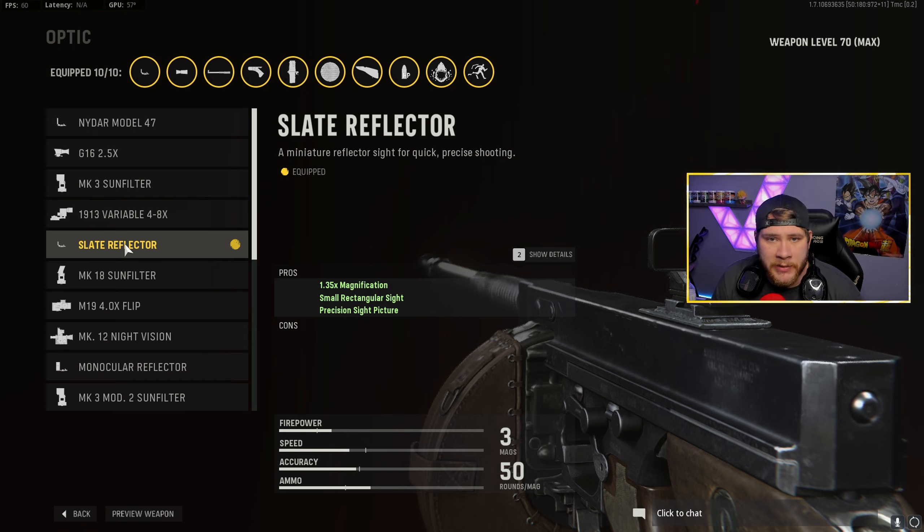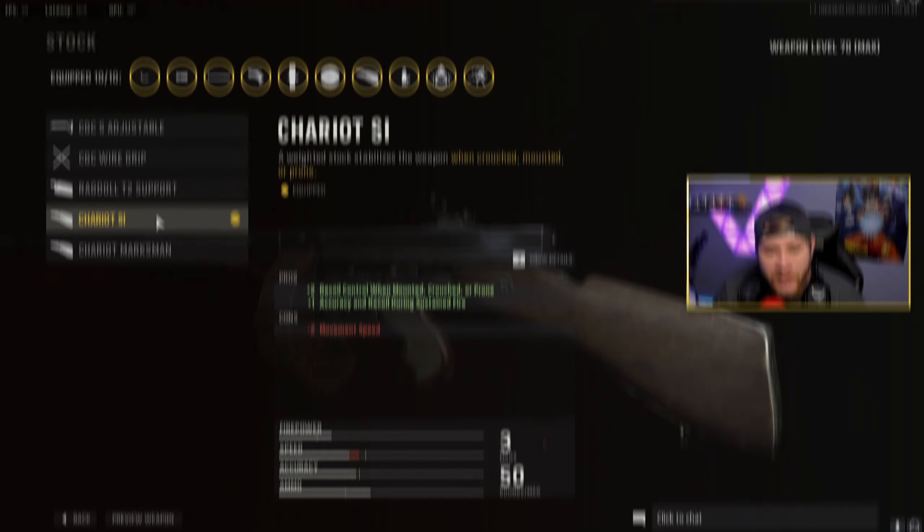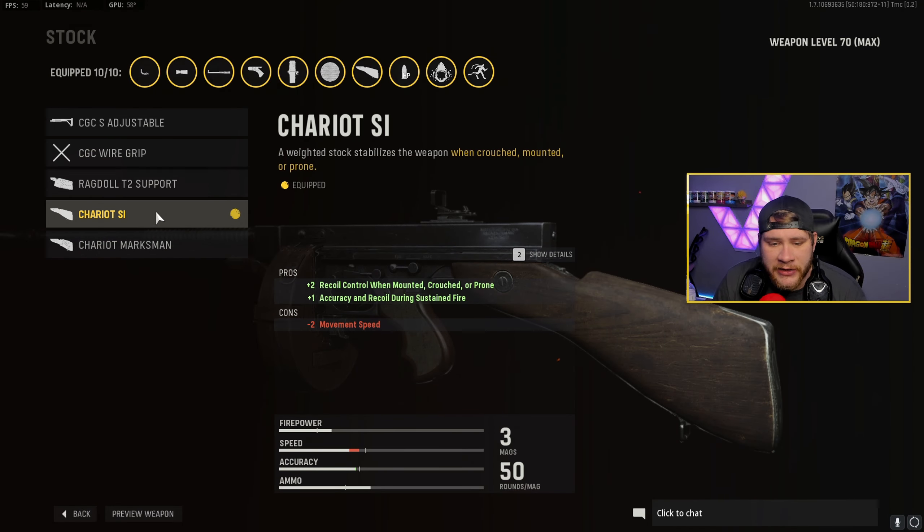If you guys want to run a different sight go right for it, but I think this is the sight to run on the Thompson. Moving on to the stock, we got the Chariot SI stock. I like this one quite a bit because it increases our recoil control while mounted, crouched, or prone, and it also includes a plus one increase in accuracy and recoil during sustained fire, which means if you're shooting constantly without stopping it's going to get more and more accurate. This is really nice for those long range kills.